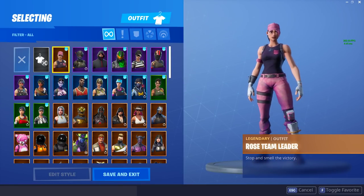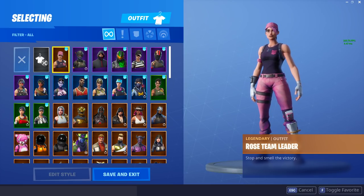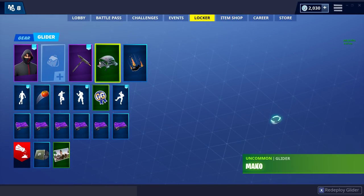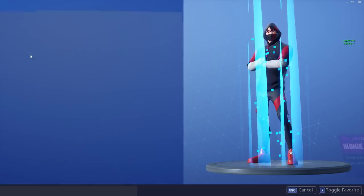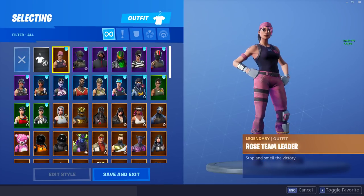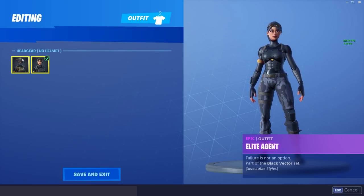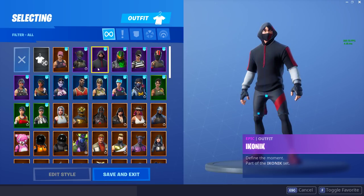I'm going to start off here with the skins. I have a fair few skins favorited, and obviously they're favorited because they're basically my favorite skins in the game. We're going to start with the skins, then have a look at the back blings, the pickaxes, the gliders, and then the emotes. We have the Rose Team Leader — I love the Rose Team Leader so much. All these favorited skins are what I really use most of the time. The Elite Agent, ever since I got this new style, I've just been using it a lot more.